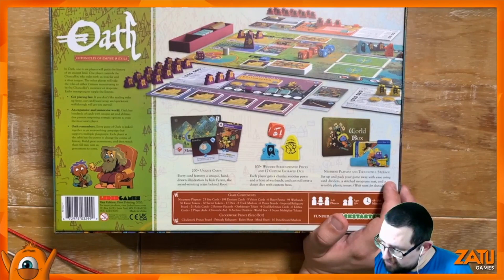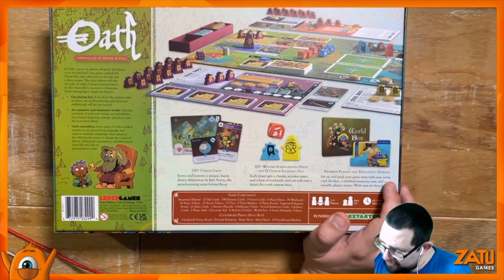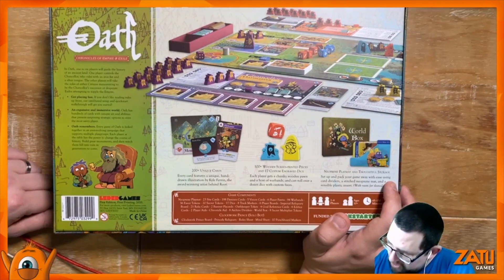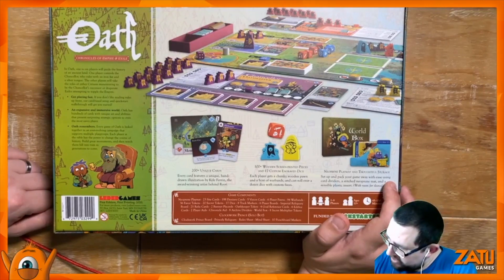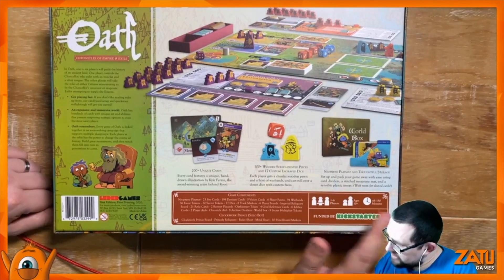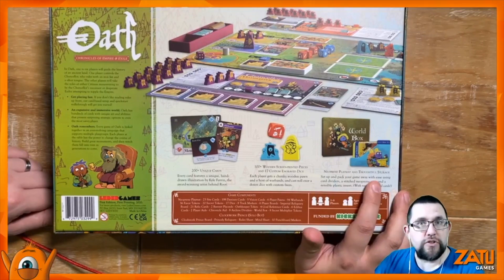Get playing fast — if you don't like reading rules up front, their card-based setup and quick start will walk you through. Expansive and immersive world. Oath remembers: every game of Oath is linked together in an ever-evolving campaign that supports multiple playthroughs. Each player at the table has power to change the course of history. Build great monuments, then watch them fall into ruin in generations to come. 200 cards, 100 screen-printed wooden pieces, 17 custom dice, a neoprene mat, and thoughtful storage.